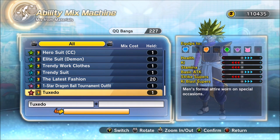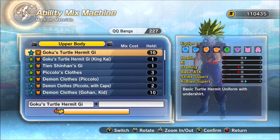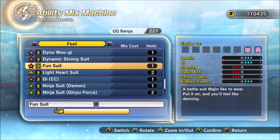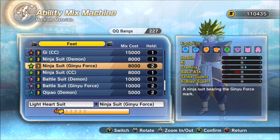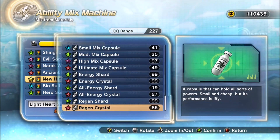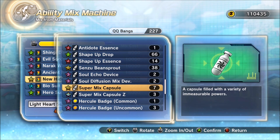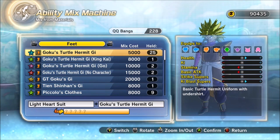Now here comes the fun part — making the QQ Bang. When you get here, make sure you have enough Zeny. Get about 200 to 300k before you come back so you can constantly spam it. You're going to want to find a bunch of five-star items. A lot of people like using Beerus's clothing — it's about 80k — but you'll definitely get a six-star with that. I just got the Light Heart Suit. It doesn't matter what you use.